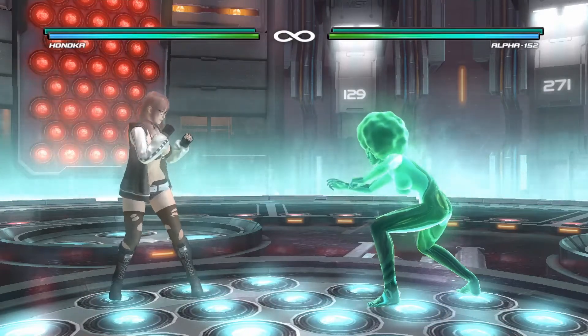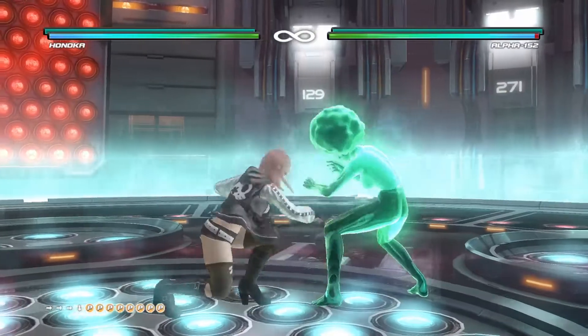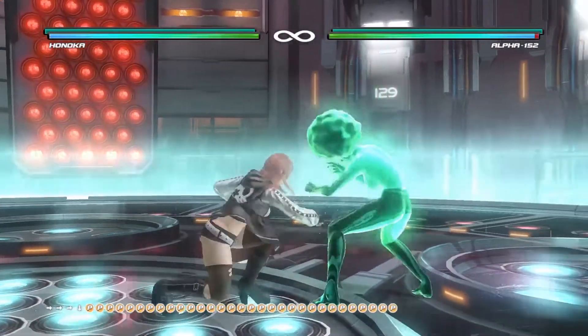How do I deal with Alpha 1-5-2? At round 1 fight, what I do is I just get in Alpha's face and just mash the shit out of 2 feet. Because Alpha's low parry sucks.